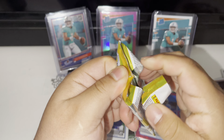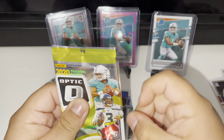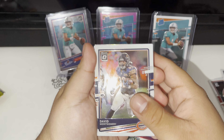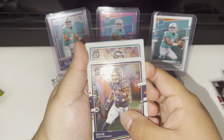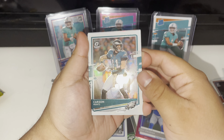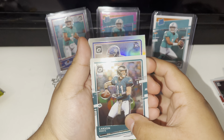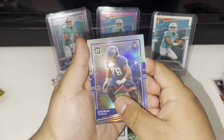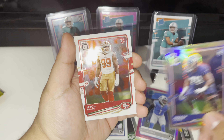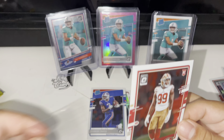Last pack from what seems to be a pretty good blaster box. Let me know in the comments. We got Carson Wentz hollow, rookie Andrew Thomas, and to end the night — Javon Kinlaw! Yes sir, like that — that's going to the personal collection for sure.